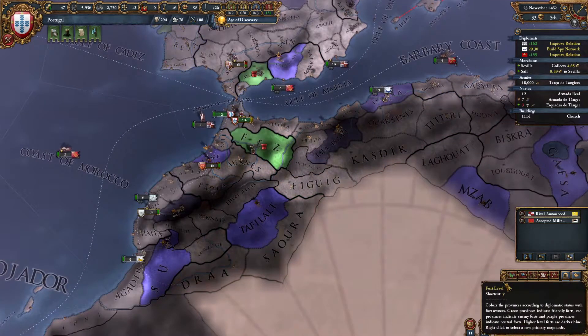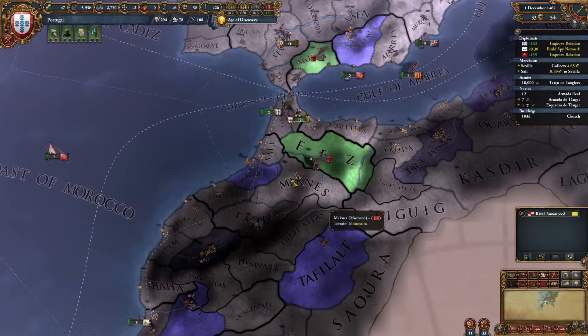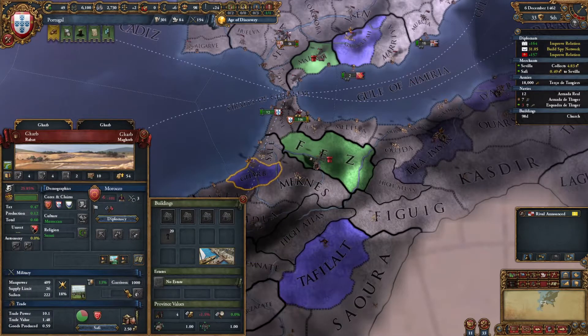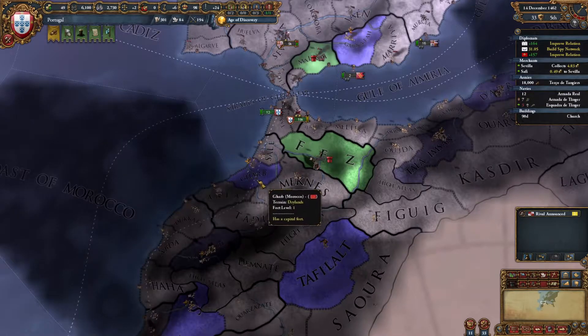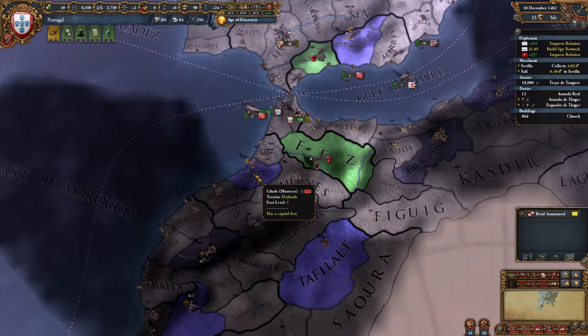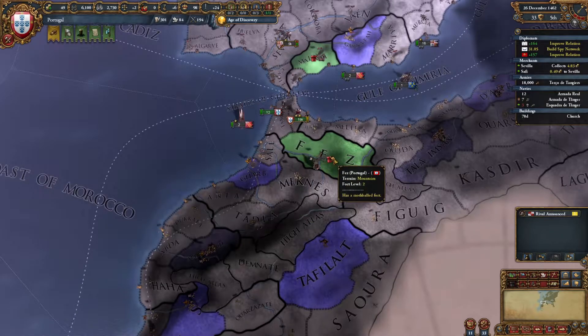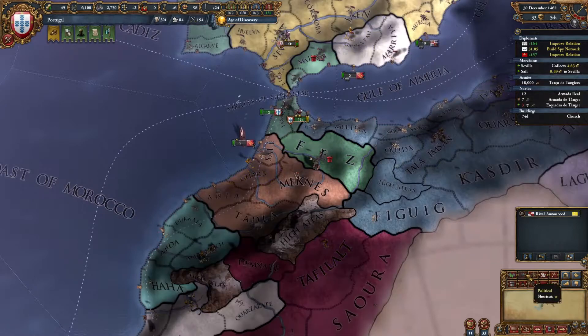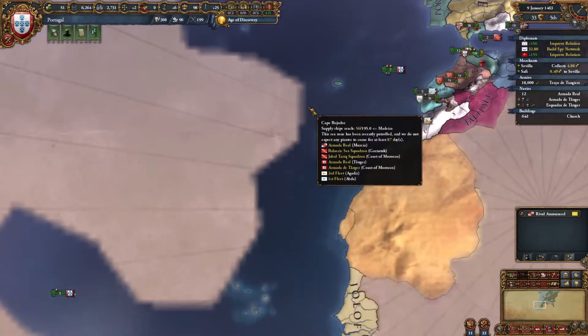If we really want to be proactive, does Morocco have a fort? They have a capital fort — your capital always has a small garrison of 1,000 people — but they do not have a castle. There is no castle built on this. Fez, on the other hand, is a mountain-like castle, much more powerful and defensible. The capital fort is just basically something so that you don't completely get overrun.